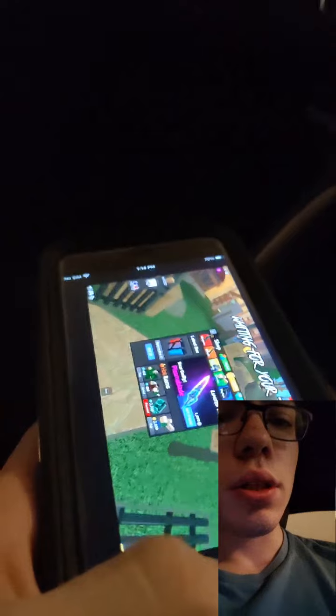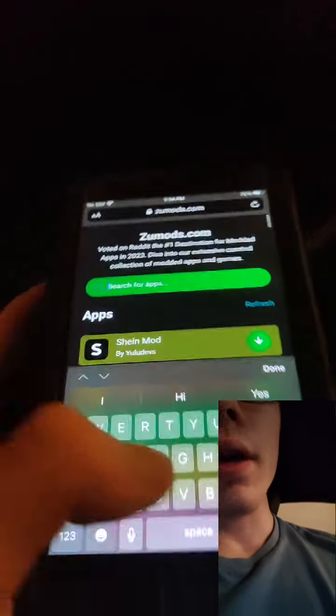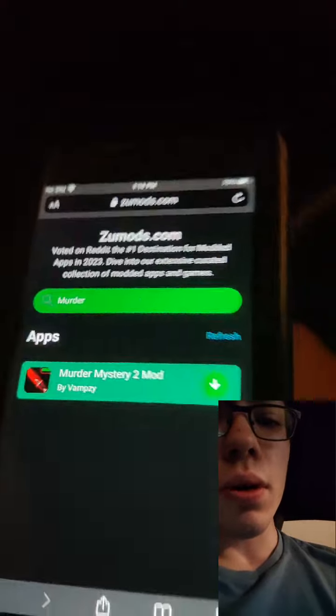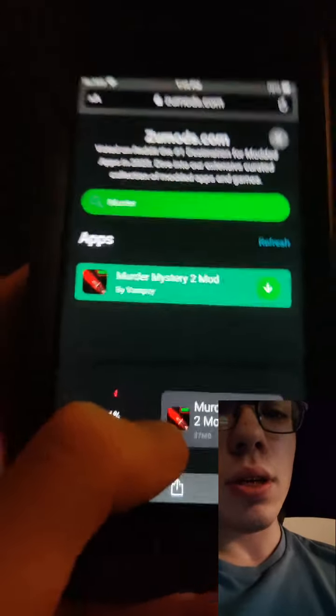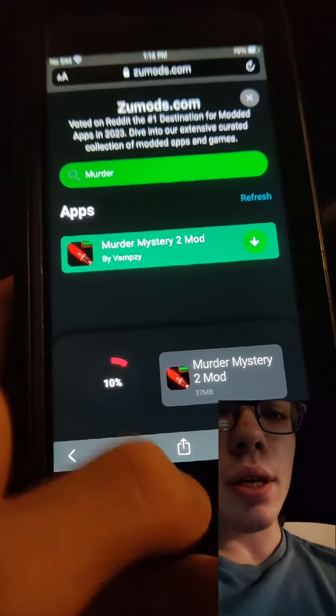The first step is to go to this website called Zoo Mods. Type in 'Murder Mystery 2' and you can see it says 'Murder Mystery 2 mod.' Press on that, wait for it to download, and you're going to be all set.